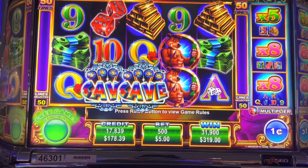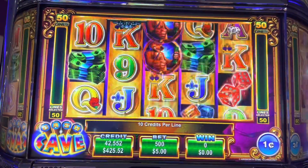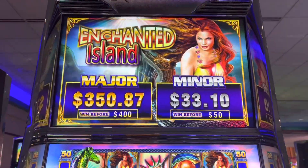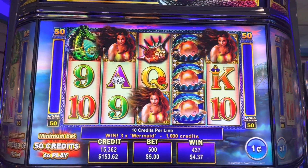It only takes one spin to win big. Alright, let's do backup spins. That is awesome guys, Cash Cave! Alright guys, we got a bonus on Enchanted Island at $5 max bet. Let's do it.